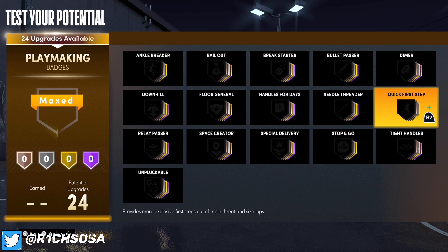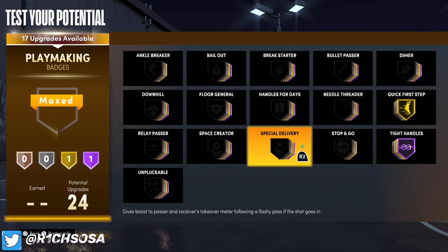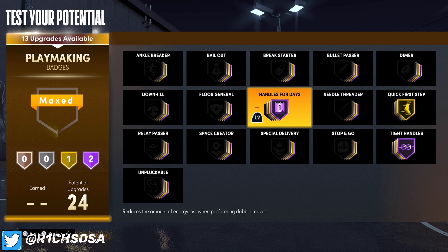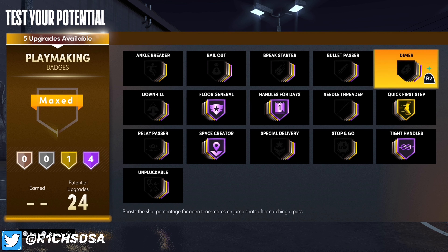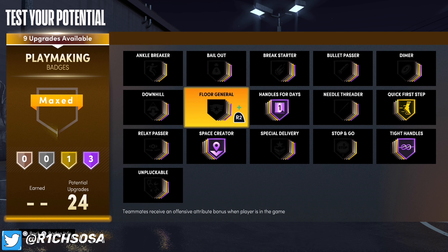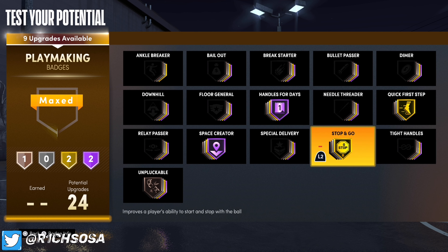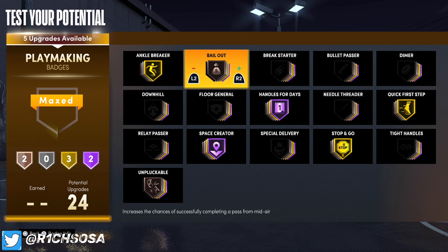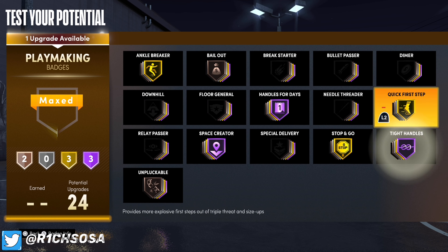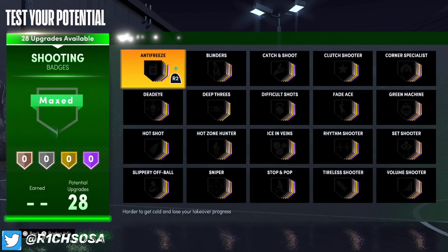For playmaking badges, the first one is going to be quick first step on gold. From the 21 remaining badges, I'm also going to put on tight handles on gold and handles for days on hall of fame. Space crater is definitely going to break ankles — you could put on ankle breaker too, but I feel like that isn't necessary. You could also consider floor general and dimer if you're looking to help out your teammates. I'm going to put on unplugable on bronze, stop and go on gold, and bailout. With the five remaining badges, I ended up putting on ankle breaker and upgraded unplugable from bronze to silver.